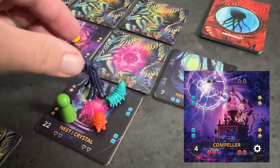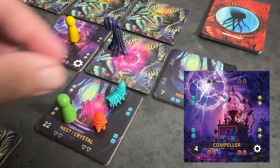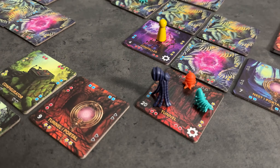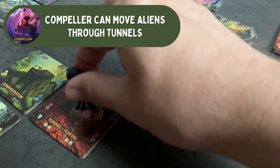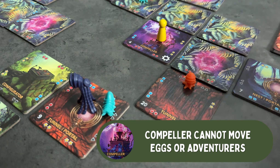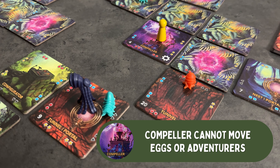Making use of the Compeller machine will force all of the adults and hatchlings on any one tile to move to an adjacent tile. And just like adventurer movement through tunnels, we can use the Compeller to move aliens through tunnels. Note that this is just for hatchlings and adults — we cannot use the Compeller to move eggs or adventurers.